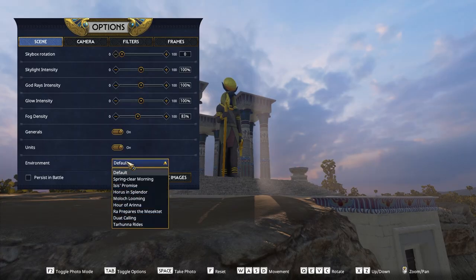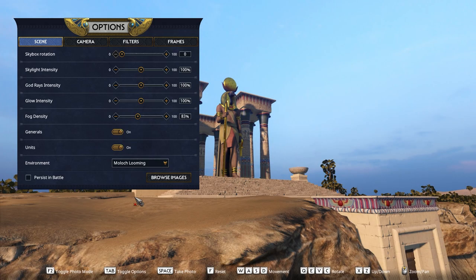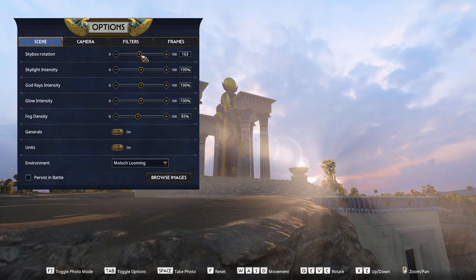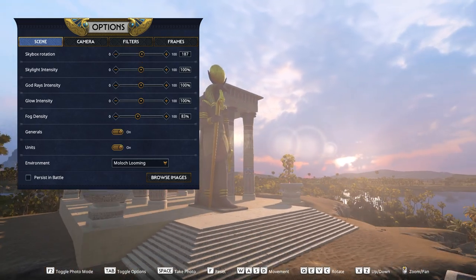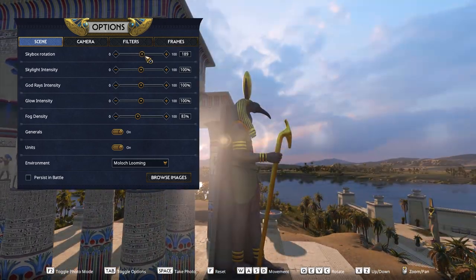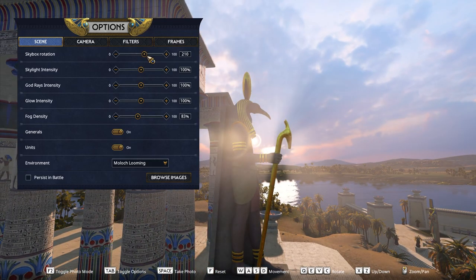First things first, I'm going to change the environment to a bit of a clearer sunset, with Moloch looming. After that, we'll reposition the skybox using the tools given to silhouette Thoth, and reposition ourselves to seal the deal, as you're still completely free to roam around in photo mode. Now we're going to boost the god rays' intensity and lower the fog.